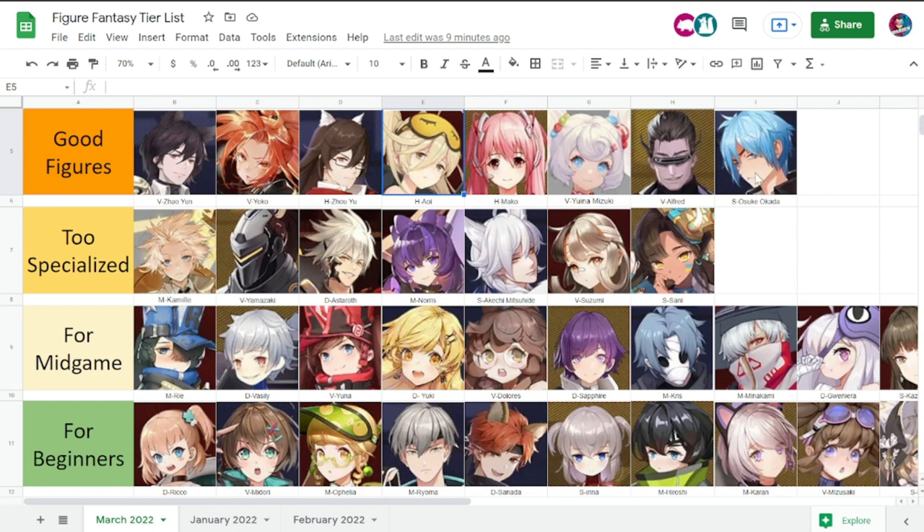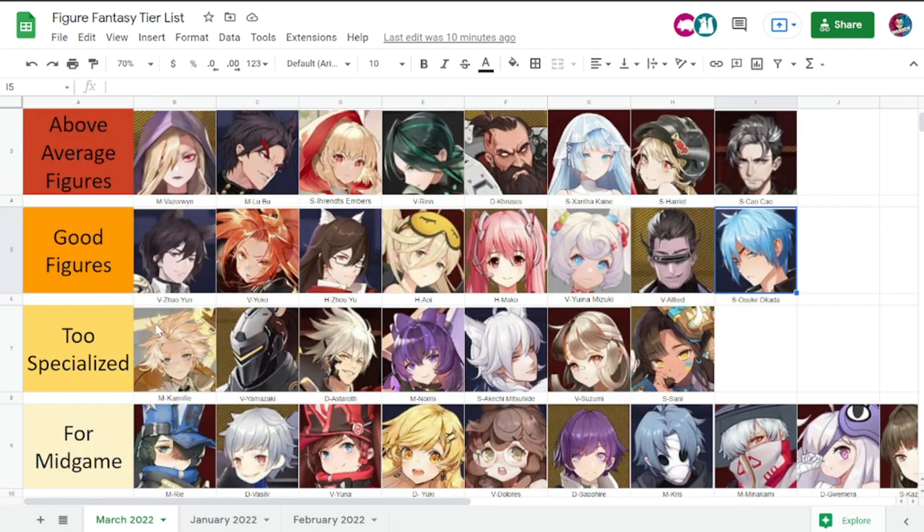Osuke Okada doesn't really deal that much damage — he relies a lot on the effects of his skills for freeze. But he is really good in certain content; for example, combining him with Vazirwin is going to wreak havoc in the Azazel stage. He's still a good figure, but it really depends on the opponent or the content you are doing at a certain point.